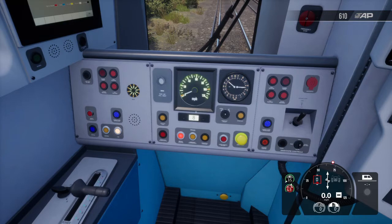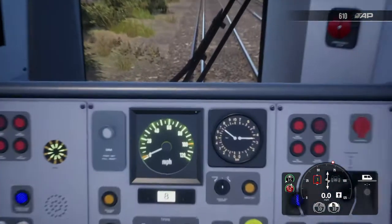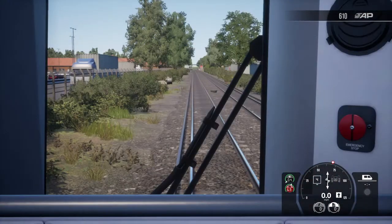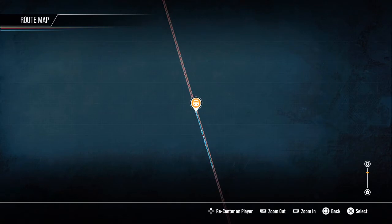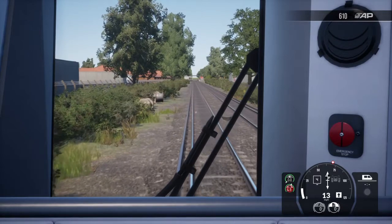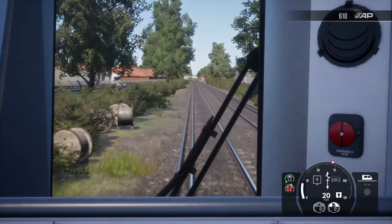So TPWS essentially applies an emergency brake demand. Whether you don't respond to AWS, you do respond but still pass the signal, or you start from a station and the signal is red as you pass it — you get a TPWS brake demand. As we release the brakes, we're moving along to Hampden Park where signals are green, and I'll show you what AWS looks like in its non-danger state.